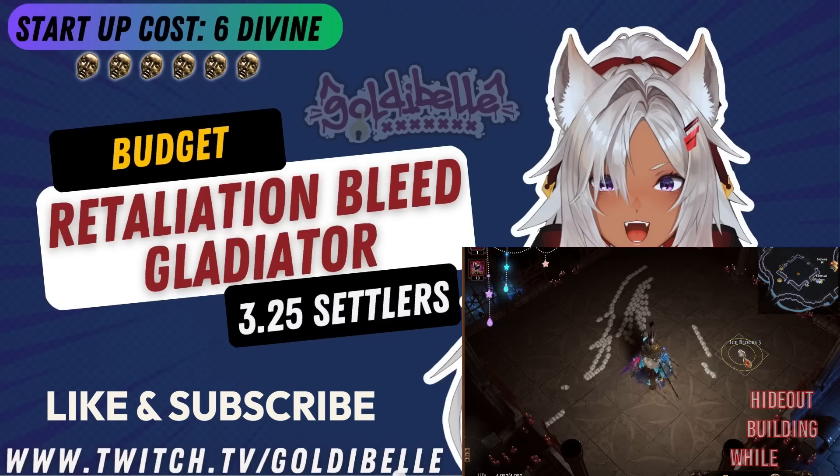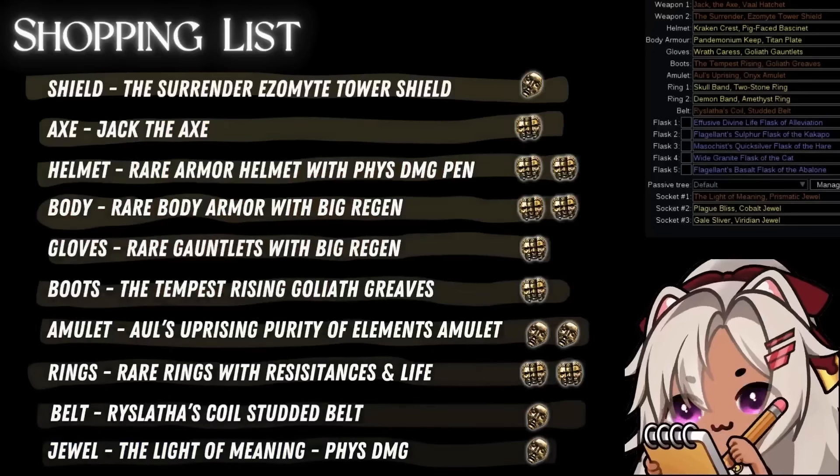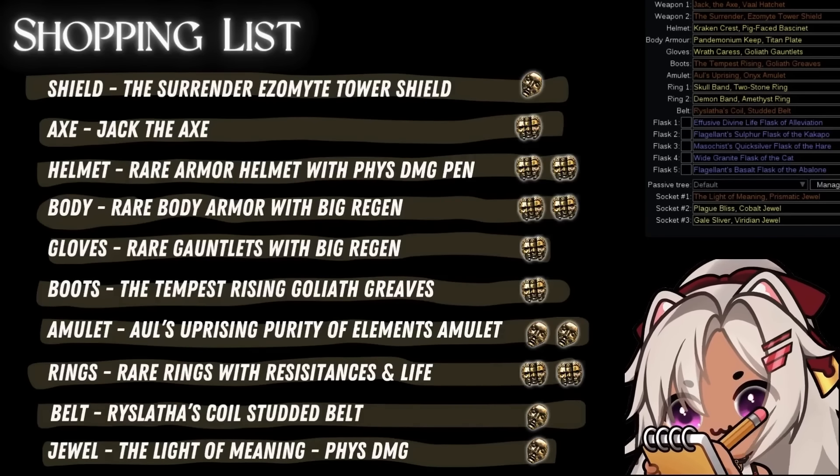Hello! I wanted to give everybody a quick update on my Retaliation Bleed Gladiator that I started the Path of Exile Settlers League 3.25 with. I've been having fun experimenting with different things, but I've finally landed on a build that I'm really enjoying. I'm going to go through how I put this build together, what I like about it, and how you can put it together too. It's super simple to play and just a lot of fun — like slamming things and watching everything explode.